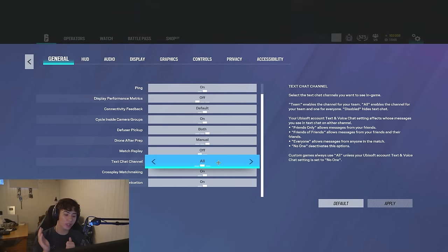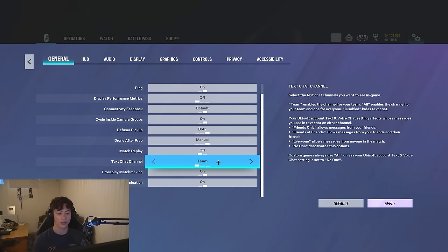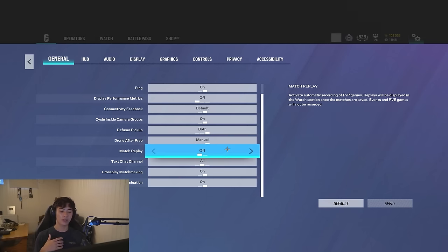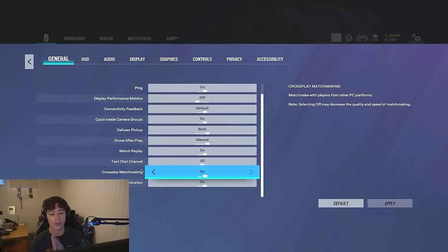For the text channel, if you want to interact with the enemy team, set it to all so you can type to them. Otherwise, set it to team or turn it off. Match replay is a good setting to save replays — I have it on. Cross matchmaking and cross play communication: keep these both on, there's no reason to turn them off. For display metrics, this shows your FPS at the bottom left. I have it bound to my question mark key so I can toggle it without going into settings each time.